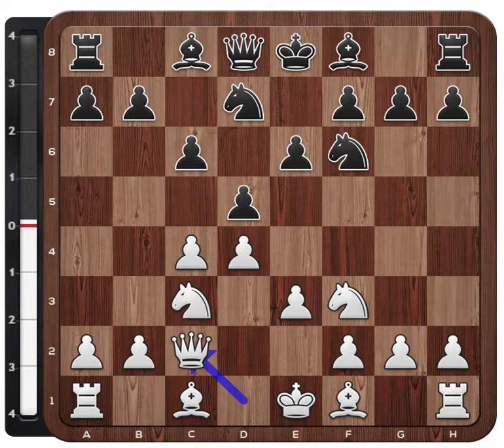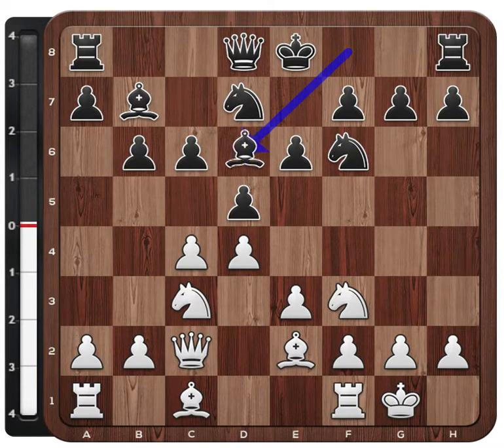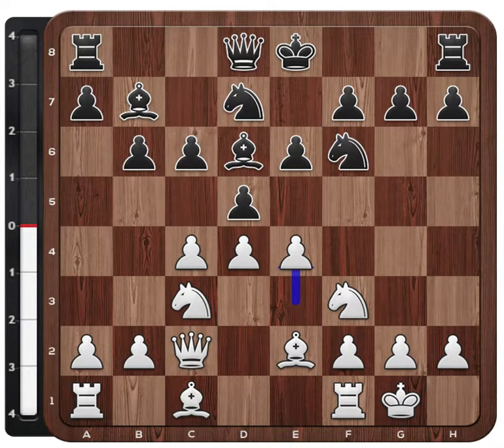But Carlsen chose another plan in this position - leaving the bishop on f8 for now and playing b6. Maybe black didn't like all of these positions and chooses to develop the f8 bishop to b7 first. This is already where the game leaves standard theory. In this very critical game, Carlsen chooses the Semi-Slav and then the setup with b6. The game continued and here Bu Xiangzhi pushed e4.